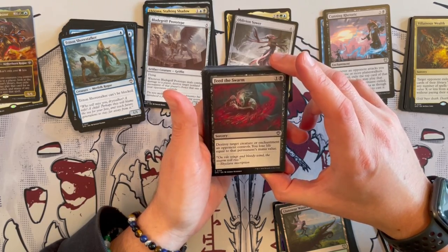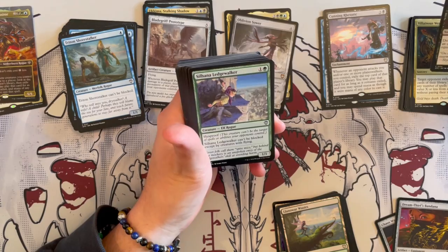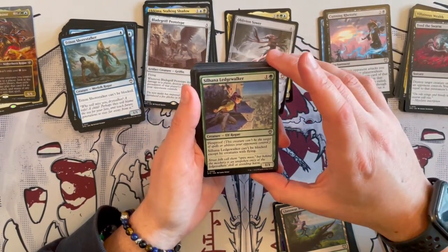Feed the Swarm — destroy target creature or enchantment an opponent controls. You lose life equal to its mana value. Again, there are better removals, but if you have nothing better, keep it. It's a sorcery.